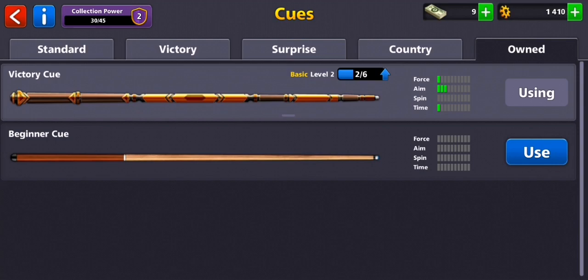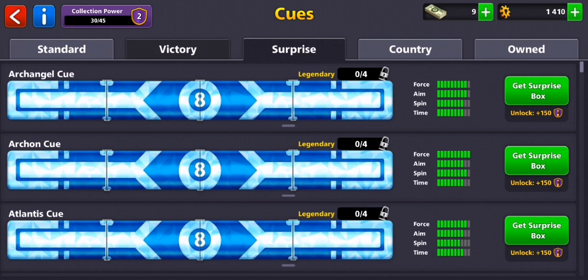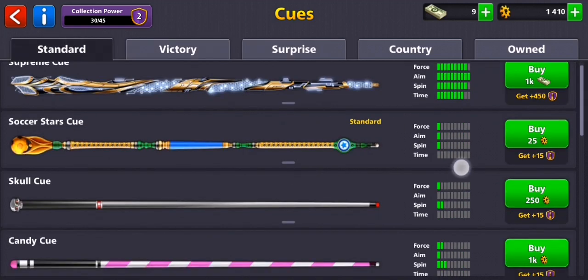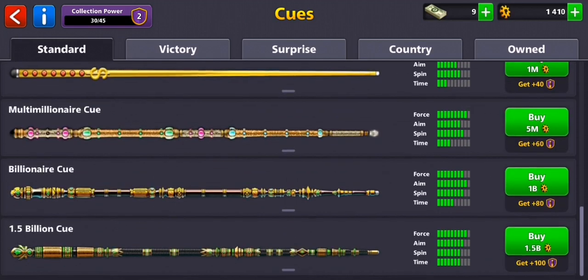If you go constantly to the left side you will be presented with other cues, sorted by country, by surprise, by victory, or standard ones. The standard ones are the easiest to get because you just buy them either with chips or with money.